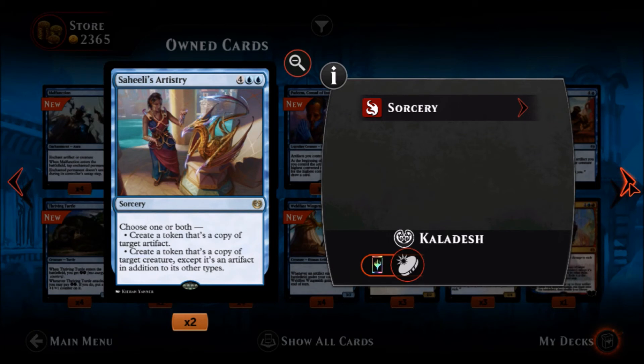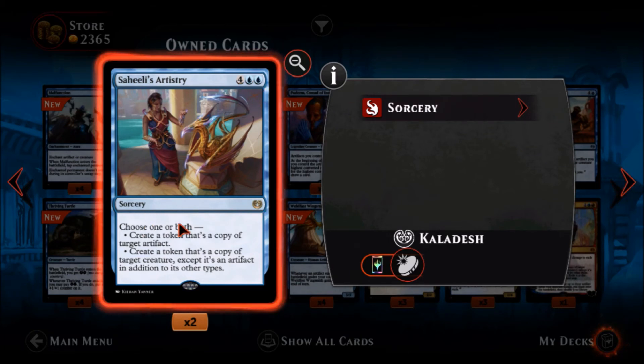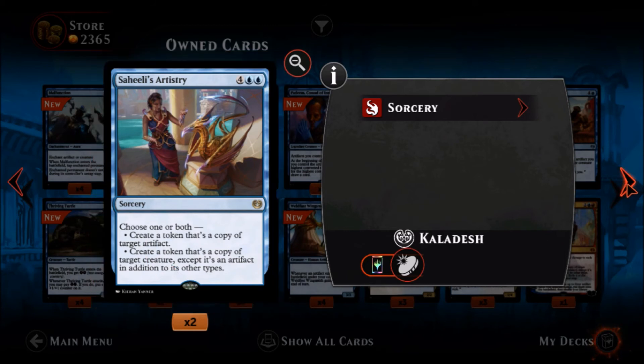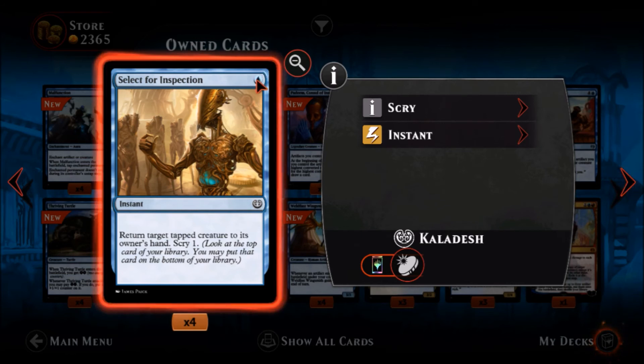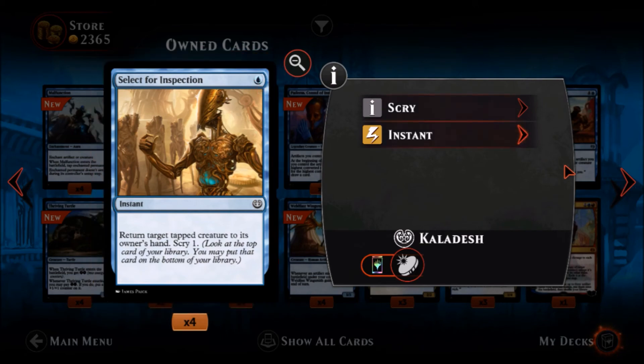Saheeli's Artistry — two blue four colorless, a rare sorcery. Choose one or both: create a token that's a copy of target artifact, or create a token that's a copy of target creature except it's an artifact in addition to its other types. Six mana but you throw one of these in your deck and it can be your opponent's creature you copy — very nice. Select for Inspection — one blue, a common instant: return target tapped creature to its owner's hand and scry one. They have to be tapped but you get to scry. One blue is not bad, I like it.